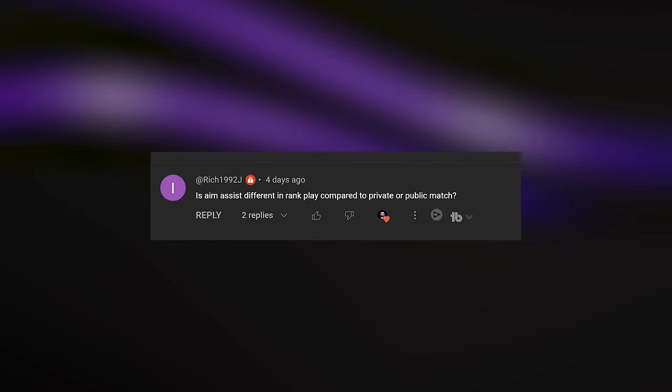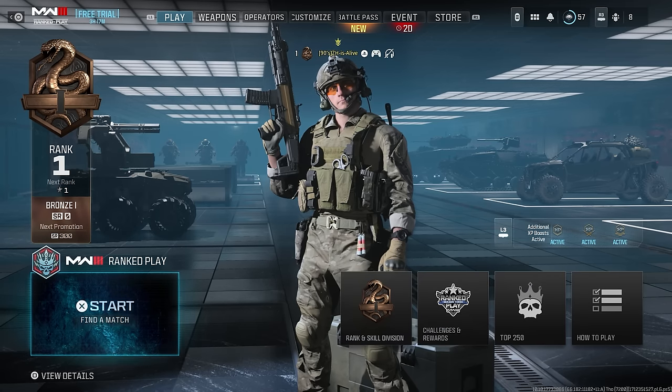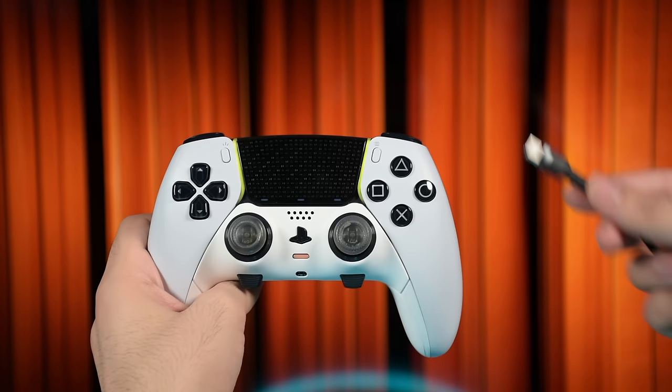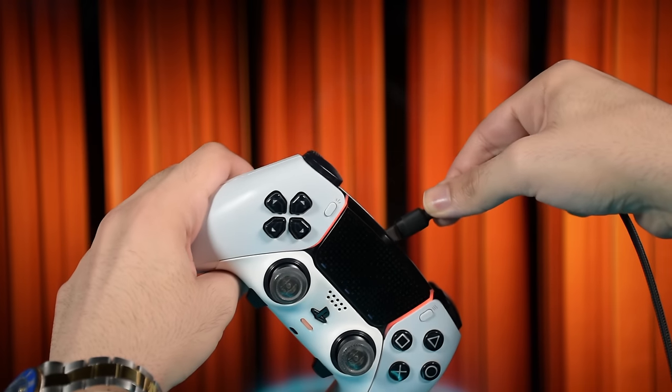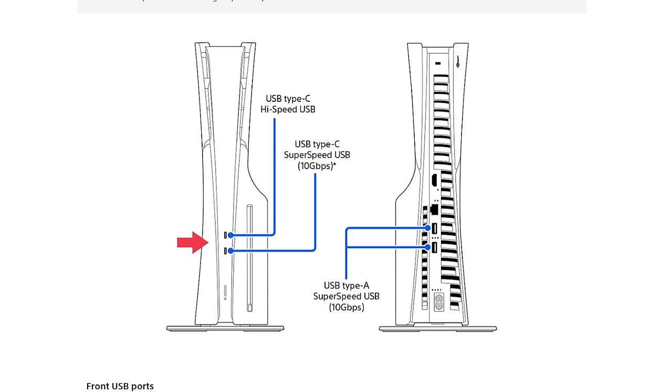Some of you ask if there is a difference between aim assist in ranked. Currently I can't test it in ranked, but it was the same for normal matches, private matches, and Warzone. Regarding the USB cable and port on PS5, I tested both the USB-C 10 gigabits per second and USB-A on the front port, and both gave me the same results.